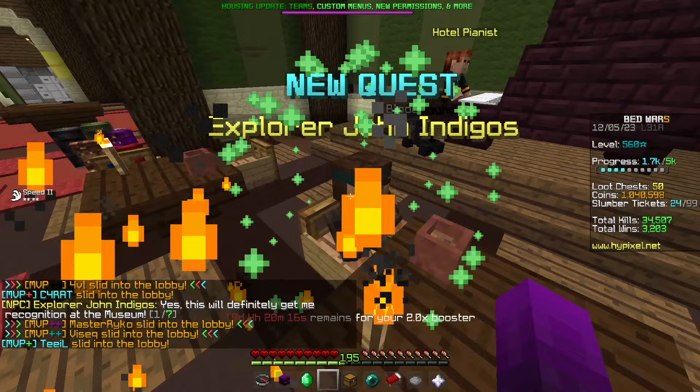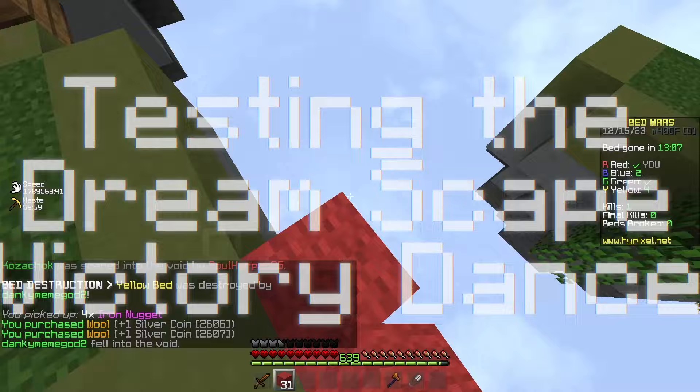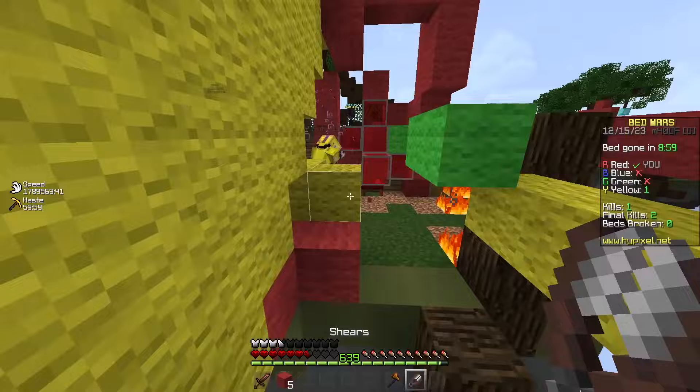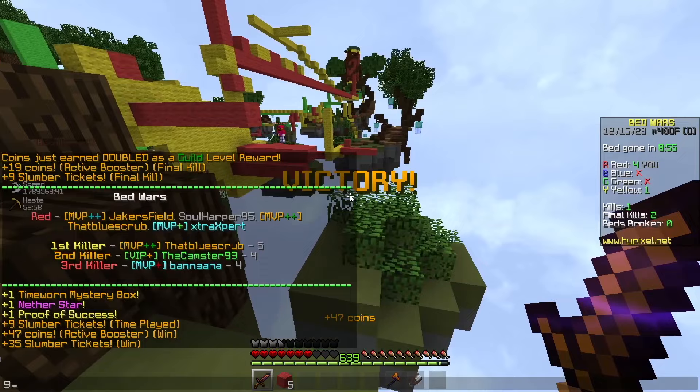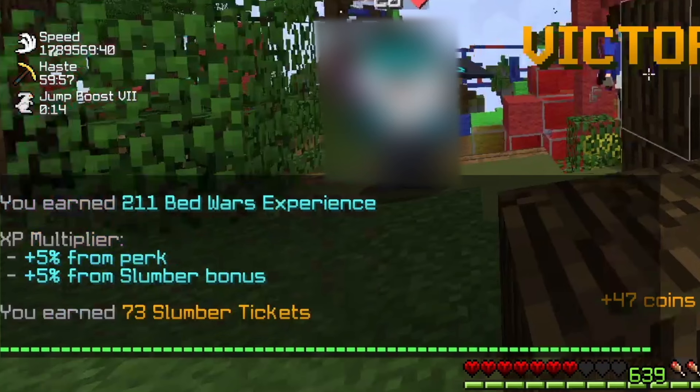So I guess that was it. I entered the hotel, helped John and Digos, conquered the temple, and met the owner. The victory dance was pretty lame, but at least I have plus 5% more Bedwars XP, which actually stacks up with the 5% XP perk from the tournament hall — so now I have plus 10% more XP.